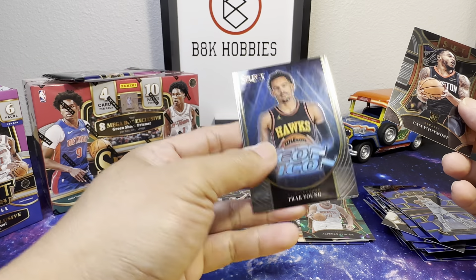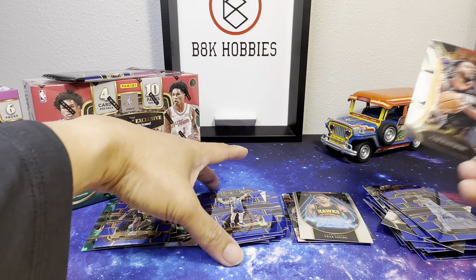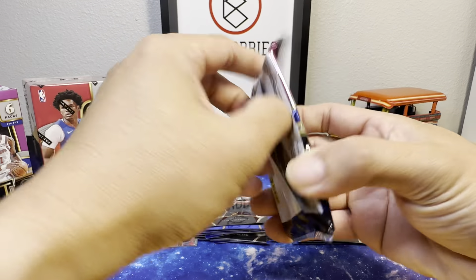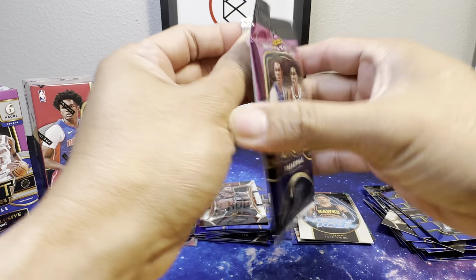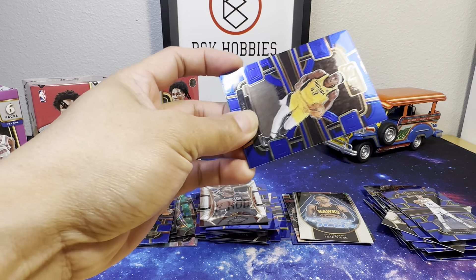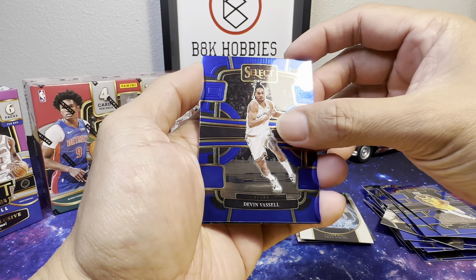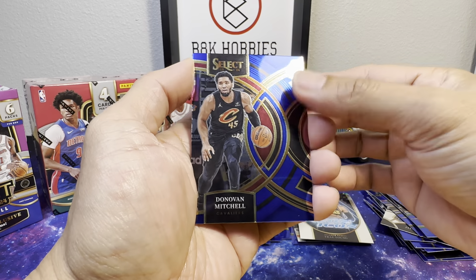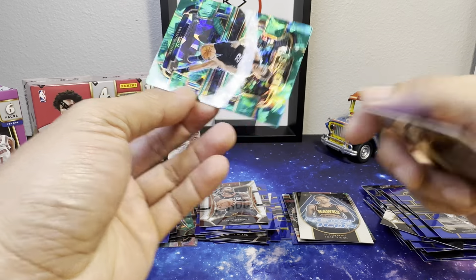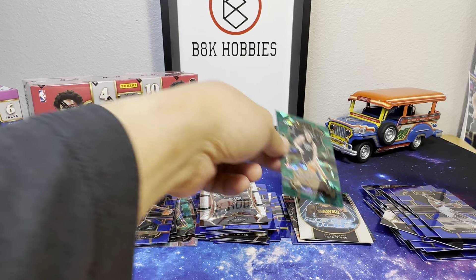And for our neon I got Trey Young — Trey Young! Alright, so far... oh, there's one more pack. We got Pascal Siakam, Devin Vassell, Donovan Mitchell, and for our green it's Franz Wagner. Alright, nothing big in there — on to our Mega box.